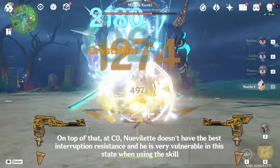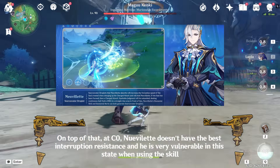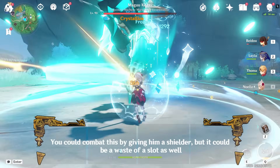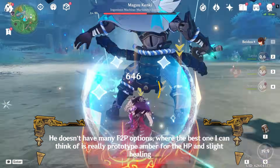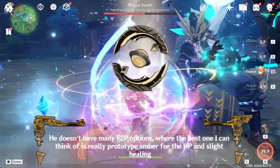On top of that, at C0, Neuvillette doesn't have the best interruption resistance and he is very vulnerable when using his skill. You could combat this by giving him a shielder, but it could be a waste of a slot as well. He doesn't have many F2P weapon options, where the best one I can think of is really Prototype Amber for the HP and slight healing.